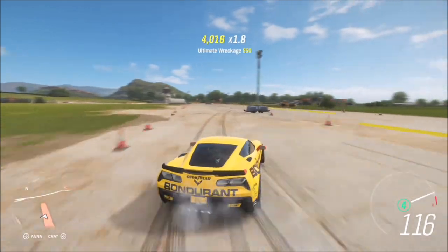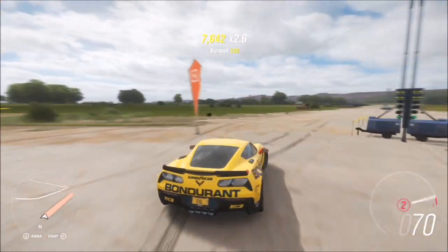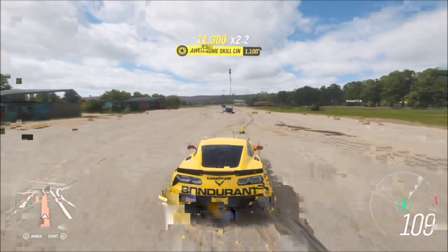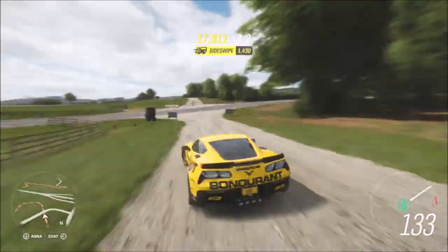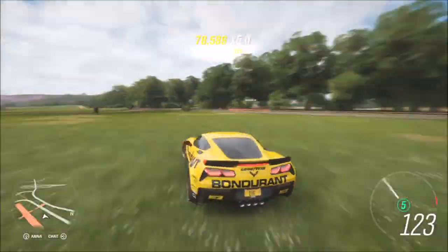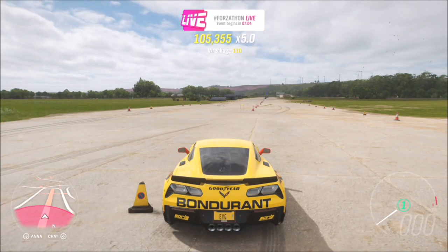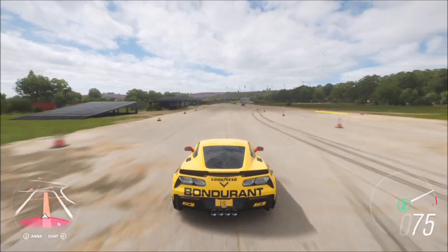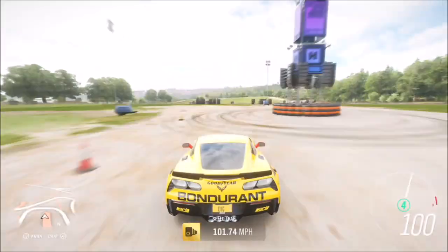Just muck about around the airstrip — get drifts in, knock into stuff, do jumps. There are smashables like bins that boost your skill score significantly, turning a 100-point wreckage into around 1,000 with a dustman skill. You don't have to do it in one sitting; you can spread it over the week. I did it in about seven minutes. With a 5x multiplier you need 100,000 skill points, or with a skill song active just 50,000 points times the 10x multiplier — really easy.